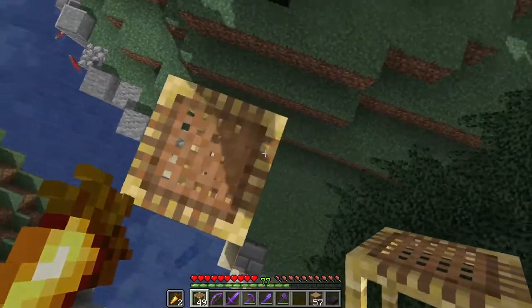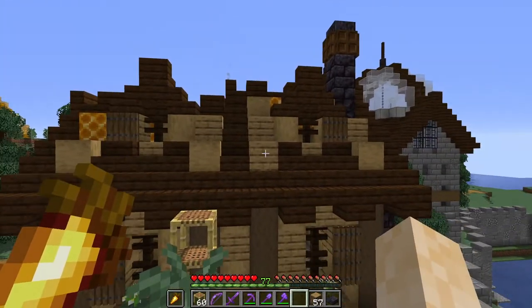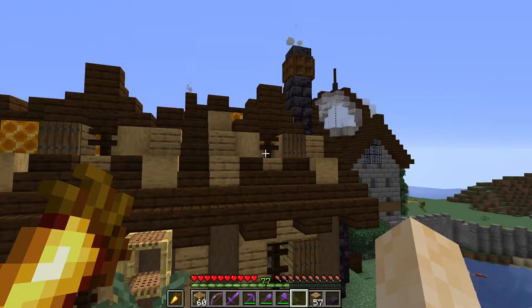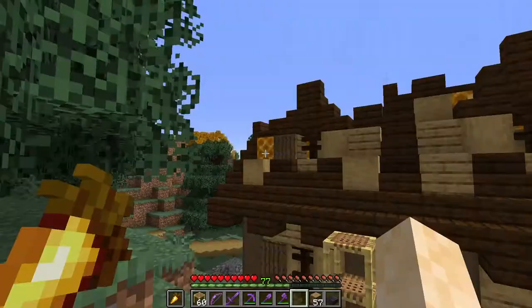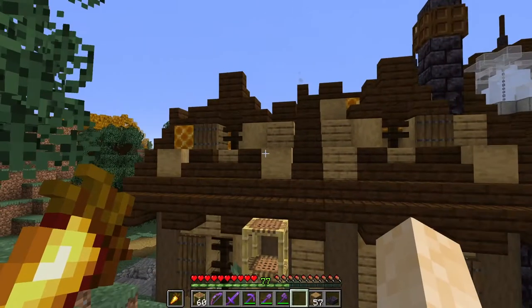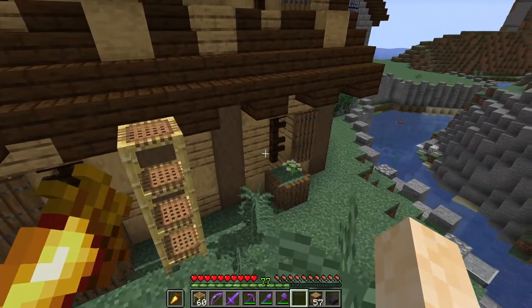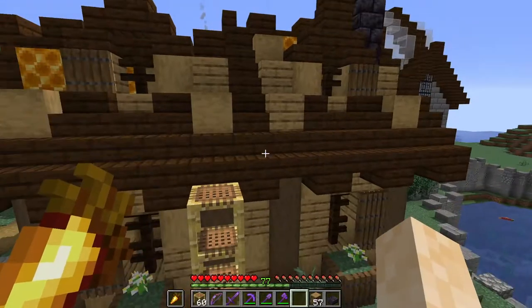I went ahead and decided to add two dormer roofs — more like little vents — to the top, both facing off the back of the house. I tried to repeat the thing with replacing certain pieces of wood with honeycomb. As I get more honeycomb I might come in and replace some of the pieces on the lower level with honeycomb too, because it doesn't make sense that it would just be the roof — of course it would be all over.